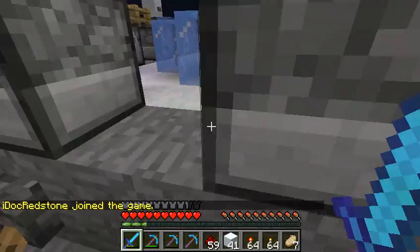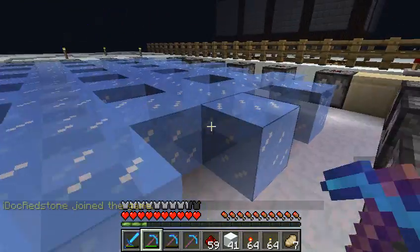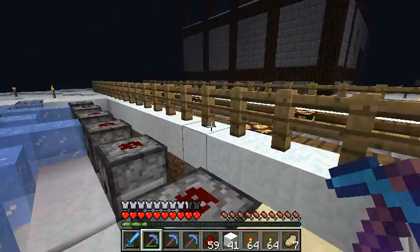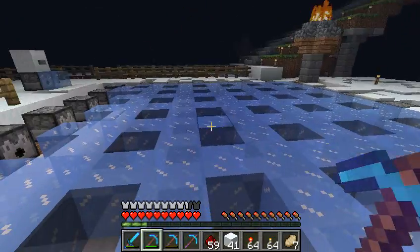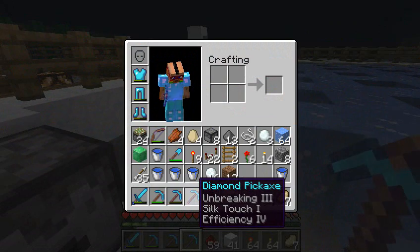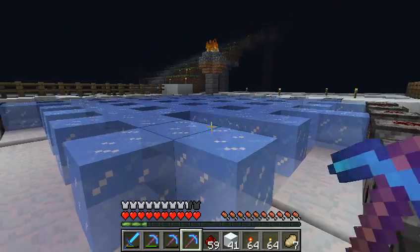As you guys can see, this looks like a waffle fry from Chick-fil-A right here. Do you want to get rid of this ice here, or do you want to keep it? I just didn't have my Silk Touch pick on me. I just enchanted this thing - Silk Touch 1, Efficiency 4, Unbreaking 3, that's very decent.